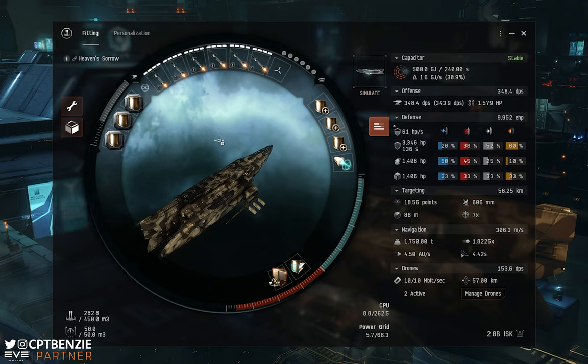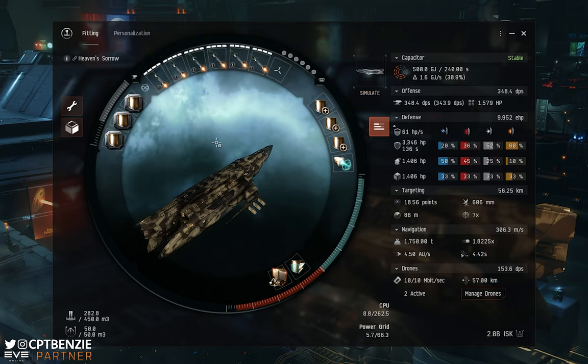What I have on screen now - which will be linked in the description - is a passive shield tank fit for the Mumba that absolutely excels at running both exotic and gamma Abyssal Dead Spaces, and it will do Tech 2s really, really well. I ran a whole slew of Tech 2 exotics and Tech 2 gammas, and the Mumba does those really well. So where does the Mumba fit into the meta as far as Abyssal Dead Spaces go?